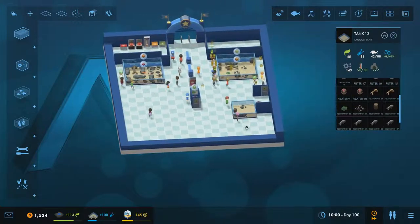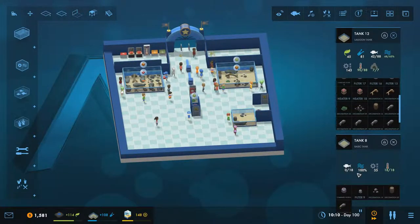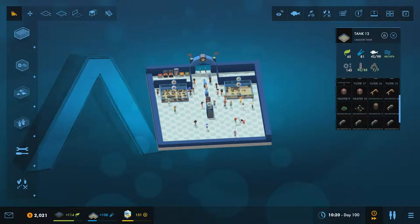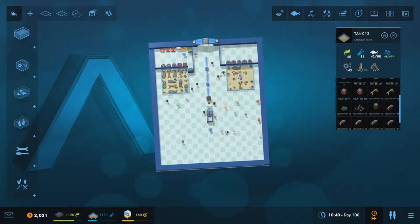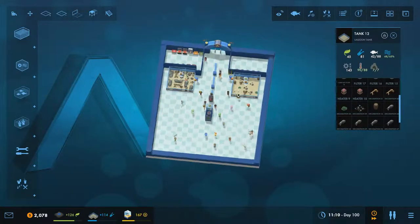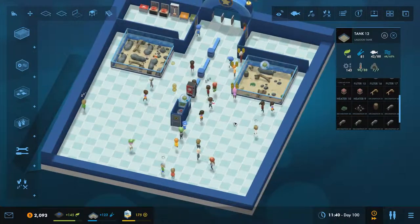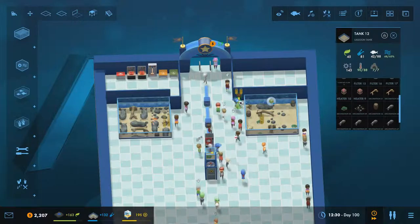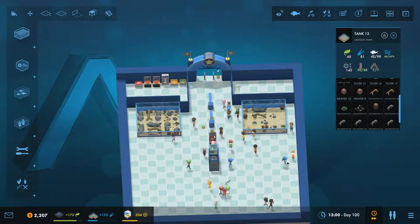That's giving us a huge amount more space. This tank has no fish in it so we can sell off all of that, sell the tank, sell all of this and we're done. Everything's been moved down to two lagoon tanks - that's exactly what I wanted to do today, and that is where I'm going to leave it.